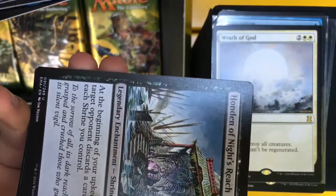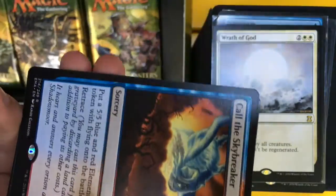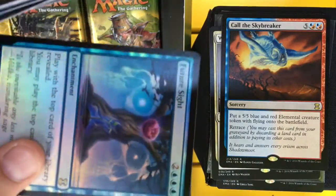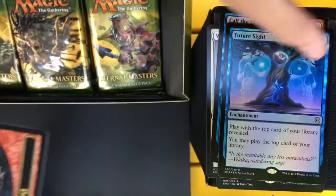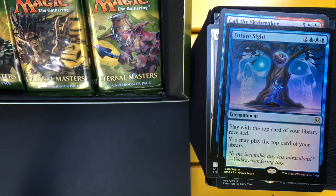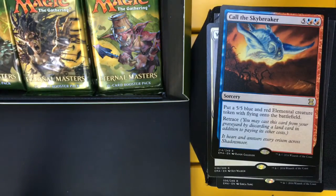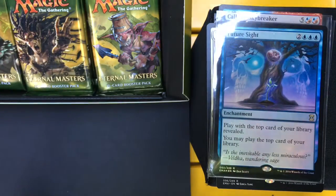Honden of Life's Web, Honden of Night's Reach, Warren Power Stone, and Call the Sky Breaker. And a Foil Future Sight! Future Sight lets you play with the top card of your library revealed, and you may play the top card of your library. Pretty good, except it costs 5 mana.